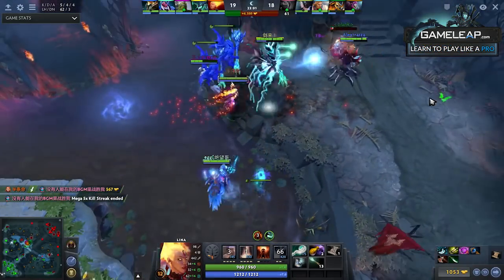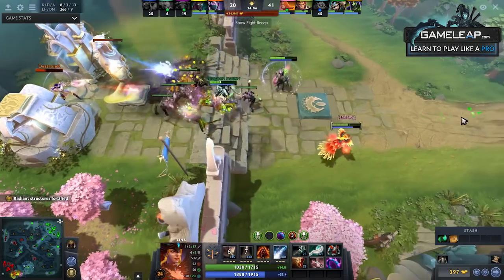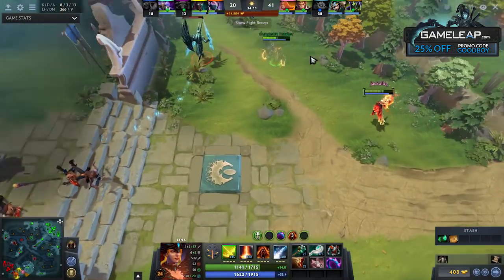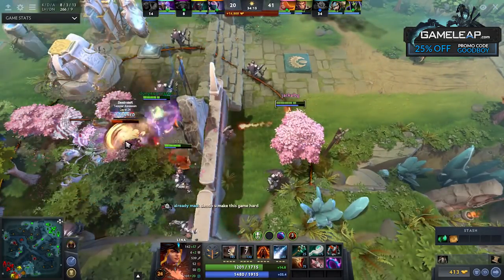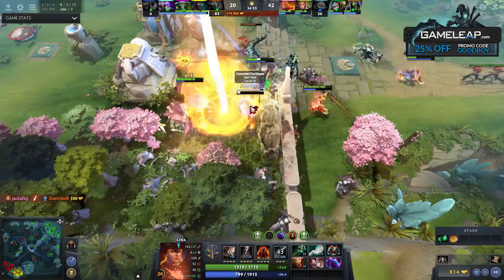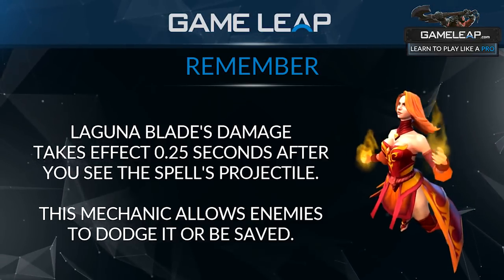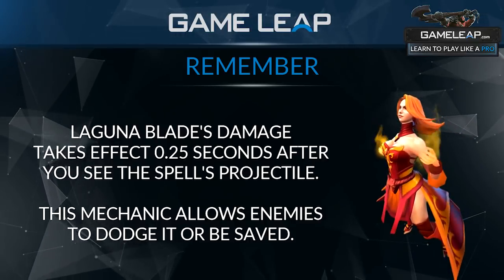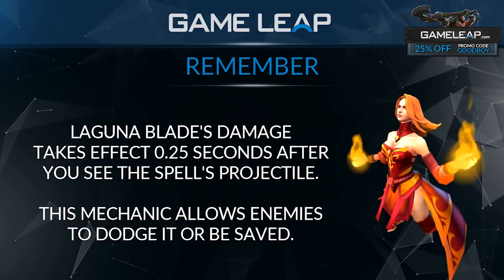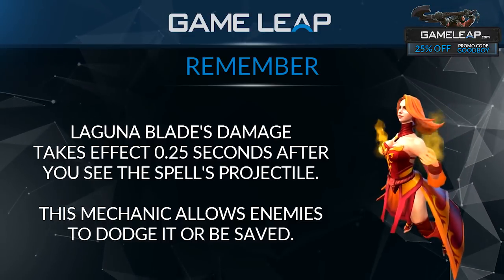Laguna Blade does have a fairly short cooldown but a really large mana cost. You'll have it up almost every time an engagement starts, but with its high mana cost you have to manage your mana better. It's very expensive and has a very large backswing, so make sure to cancel it. It also has an effect delay of 0.25 seconds — this means when the spell is cast, you'll see it hit the target, but a quarter of a second later is when it actually triggers its damage. Your mana cost will be used and your cooldown will start going down, but a quarter second later is when the damage is dealt.